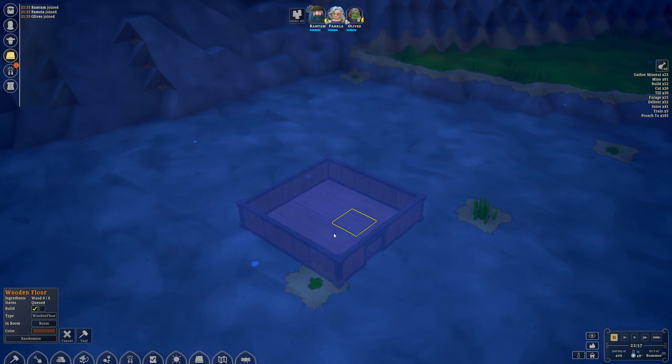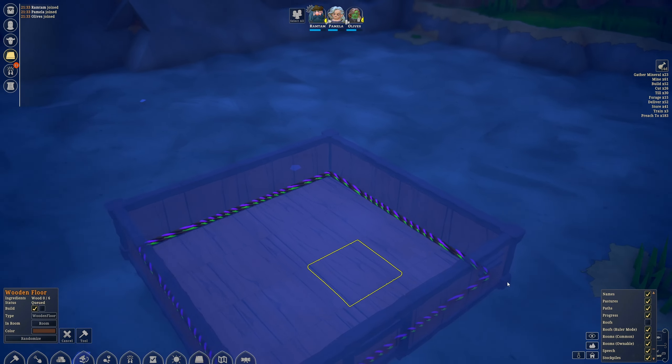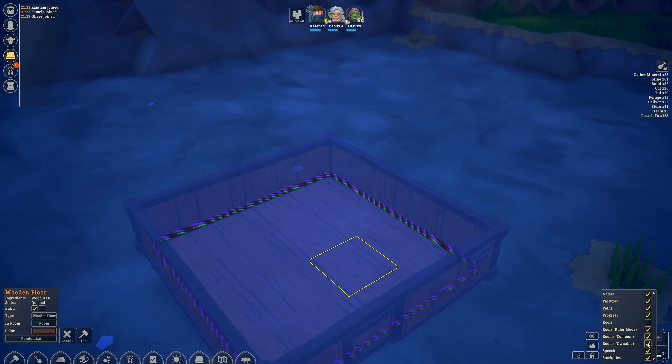Alright, so this is our room. If you click on one of the panels in here, you can see it's in a room. You might see multiple lines — a green one and a purple one. The green is the room and the purple is the building. I generally keep these display options off because I don't like the border around things, but you can turn them on or off — up to you.